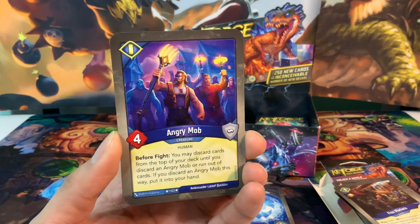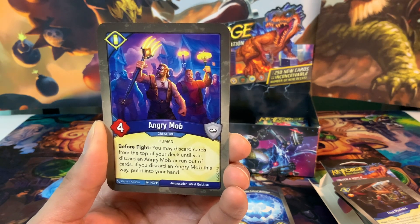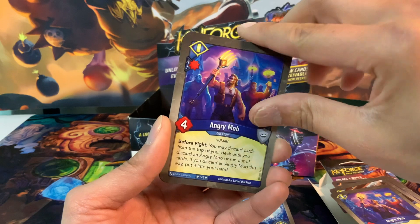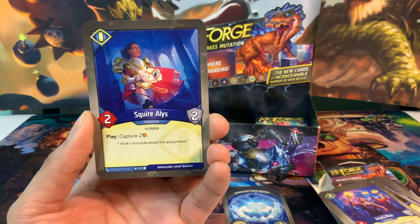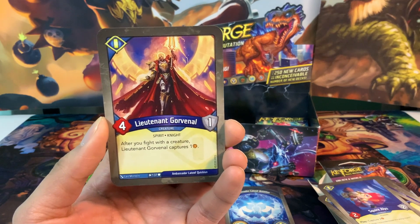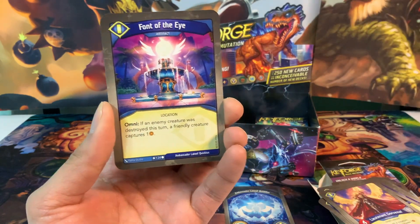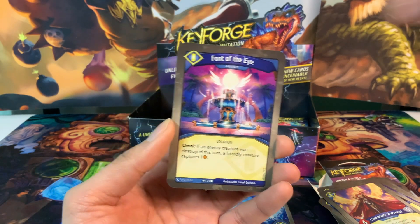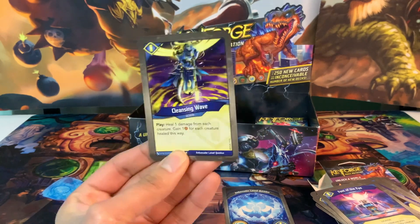We have Angry Mob, which is a great card for efficiency. 4 power, before a fight: you may discard cards from the top of your deck until you discard an Angry Mob or run out of cards. If you discard an Angry Mob this way, put it into your hand. Great card to mill out your deck. We have 3 of them total. Squire Atlas, a 2 power 2 armor creature with plague: capture 2 Amber. Good quick capture. Lieutenant Gorvanal, a 4 power 1 armor creature: after you fight with a creature, he captures 1 Amber. And we have a lot of good things to fight with. Font of the Eye, an artifact with Omni: if an enemy creature was destroyed this turn, a friendly creature captures 1 Amber. And our final card is Cleansing Wave - heal 1 damage from each creature, gain 1 Amber for each creature healed this way. We fight a lot, so that's going to be great too.